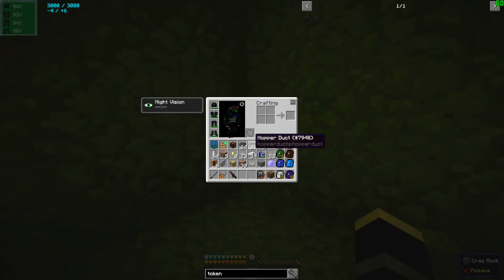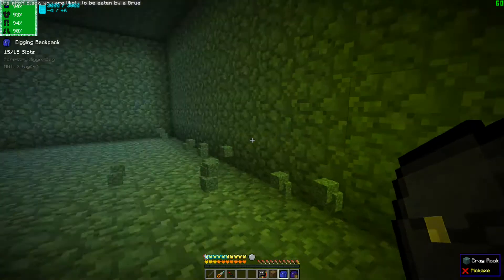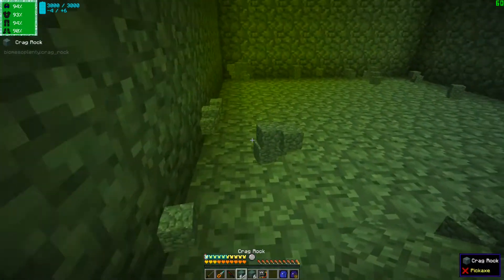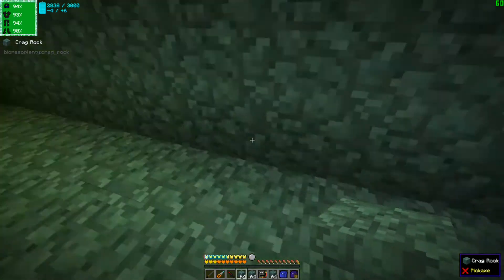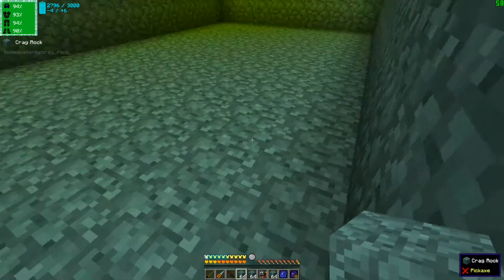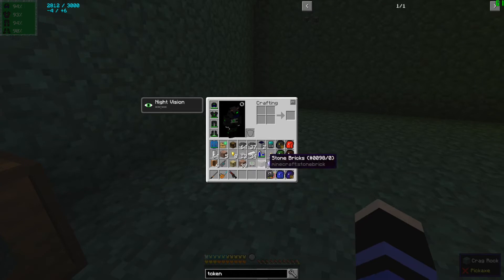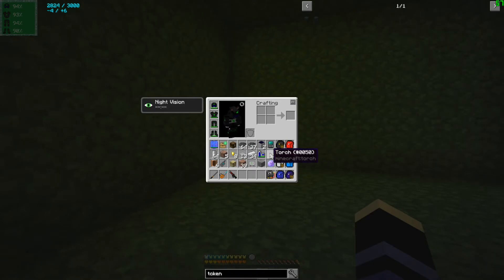There's going to be a lot of crag rock. What do I have in here? I'm going to do this and then bring all of the crag rock over here. Now we can turn it off and put it all in there. Should probably clean up my inventory a little bit, but here is something at least.